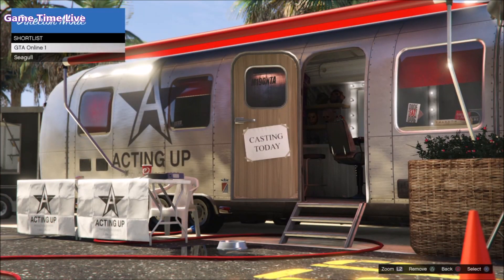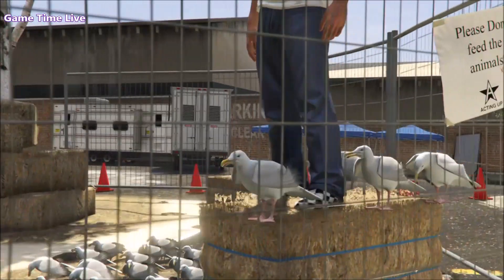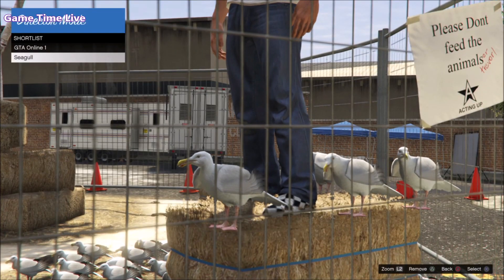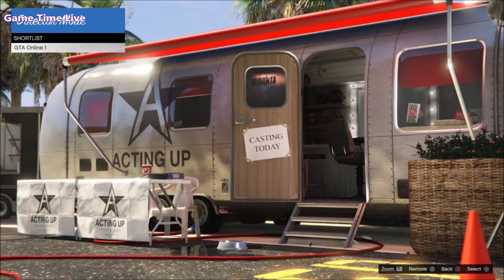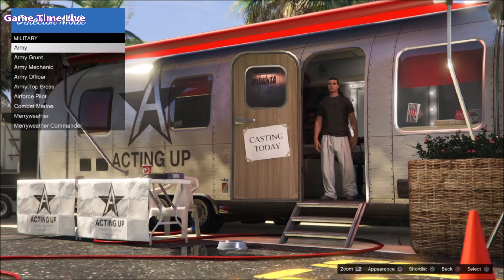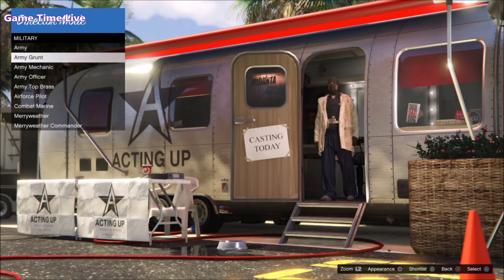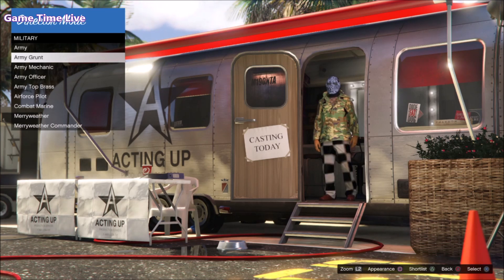After about 30 minutes, your character will move over to the bale of hay and stand right on top. Hit triangle to remove the bird from your shortlisted characters - you'll now be standing on the online character. Back out, go to actors, and go to any category where you want to search outfits. I went to military and stood on Army Grunt, and if you press square you can change the appearance and see different outfits appear on screen.